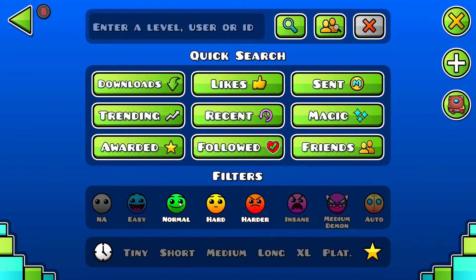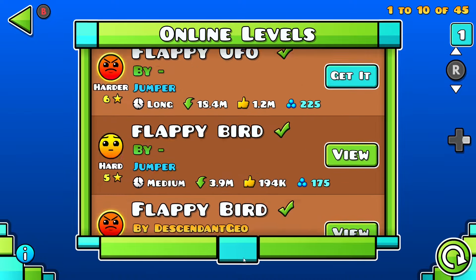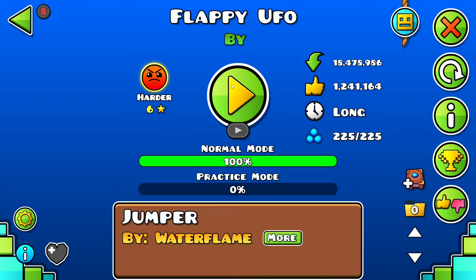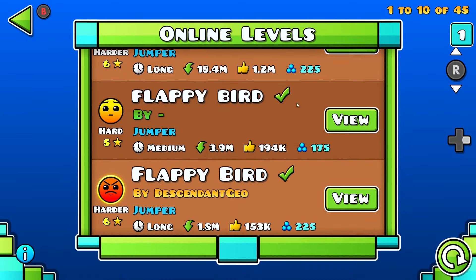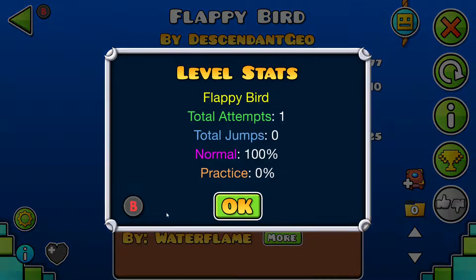The next thing: flappy levels. For the orb strategy, I just recommend the hard and harder filters, and you just search flappy. Look at all these I've been — like, 11 attempts right there on one. This one: one attempt for a six star, that's 225 orbs right there, just one attempt. Three attempts for this one — 175 orbs. So these flappy bird levels are pretty good.